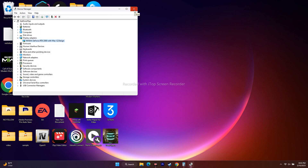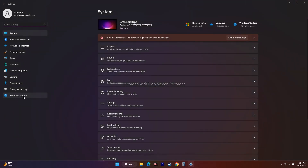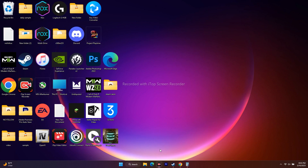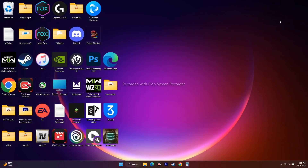Also make sure to update Windows. Go to Settings, then Windows Update, download and install the latest version, restart, and try the game. As a last resort, if nothing else works, uninstall the game and reinstall it on a different drive — for example, if it's on Local Disk C, reinstall it on Local Disk D. This has worked for many users.